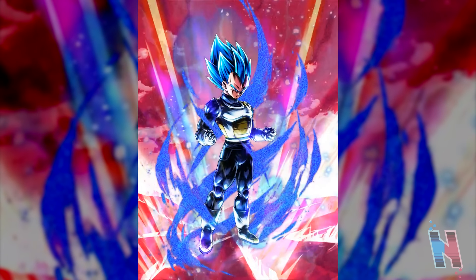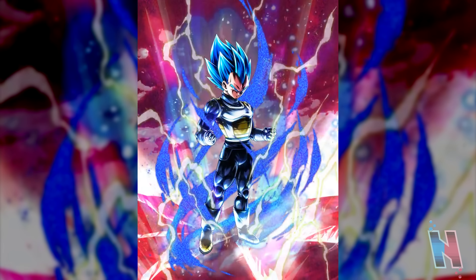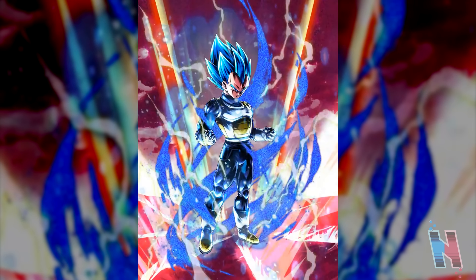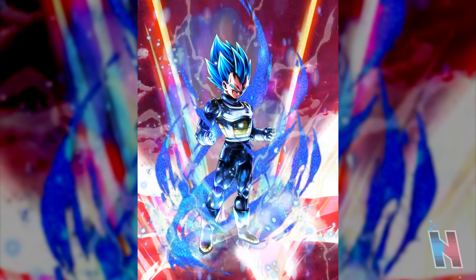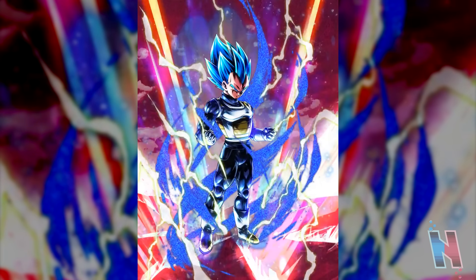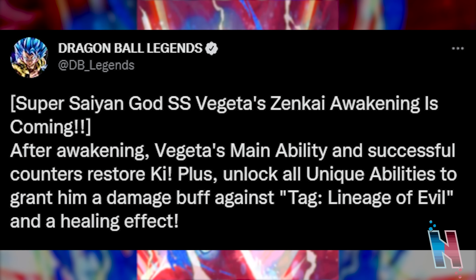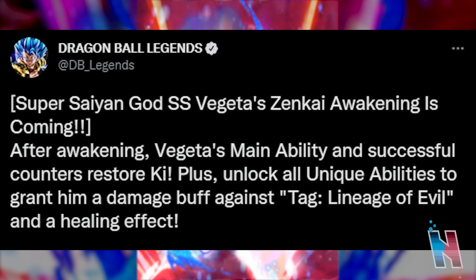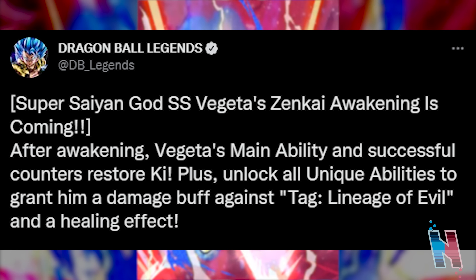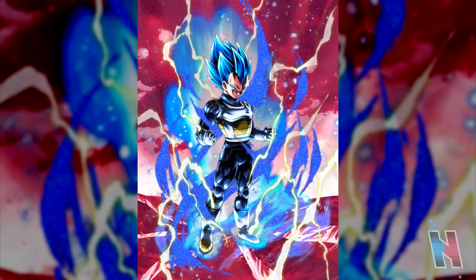The official Dragon Ball Legends Twitter accounts have finally announced the next Zenkai unit coming to the game, and this is actually a pretty big one — none other than the purple Super Saiyan Blue Vegeta from the first anniversary. The tweet says Super Saiyan God Super Saiyan Vegeta Zenkai Awakening is coming. After awakening, Vegeta's main ability and successful counters restore ki, plus unlock all unique abilities to grant him a damage buff against the Lineage of Evil tag and a healing effect.